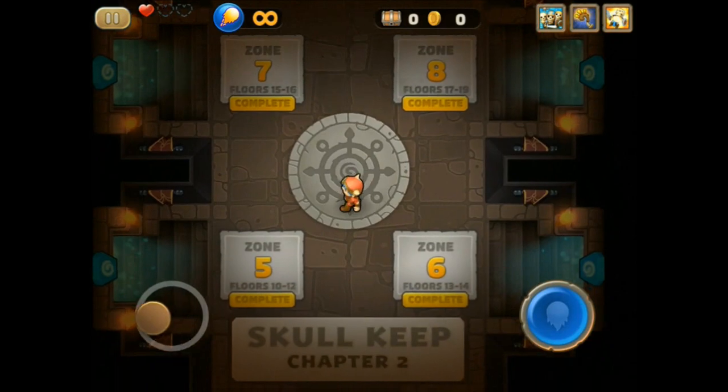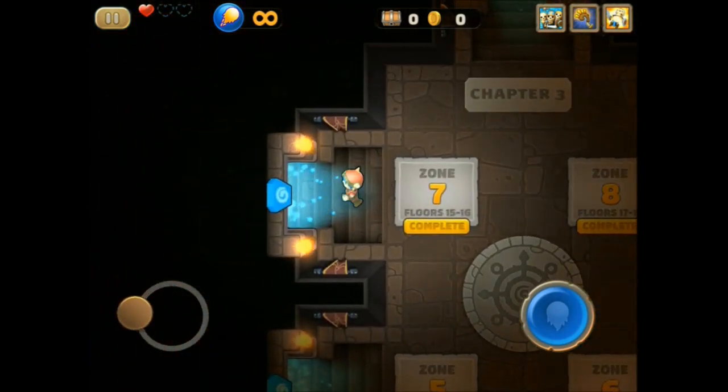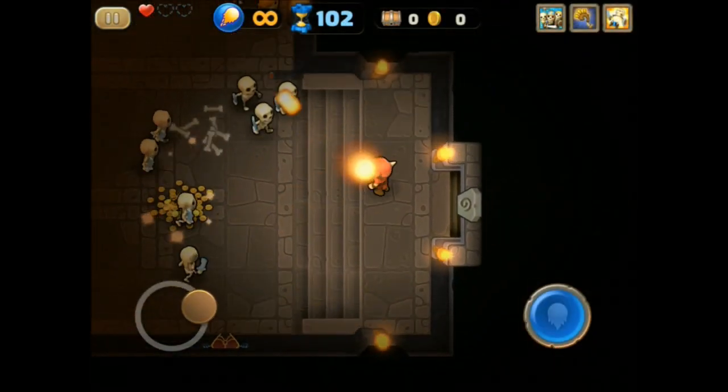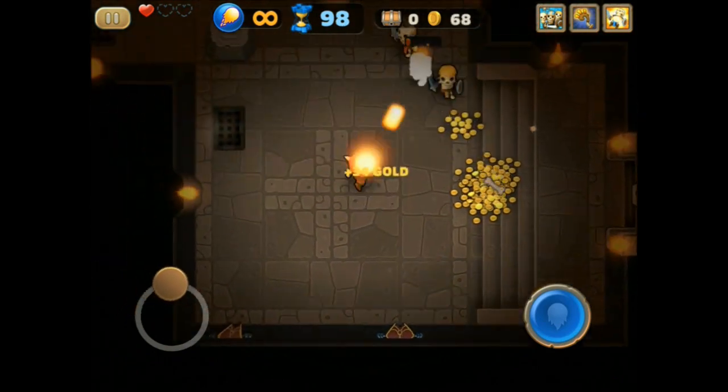This won't actually be the first level, it'll just be a random level. This is generally broken up into chapters where there are four zones in each chapter. We're going to go into zone seven.